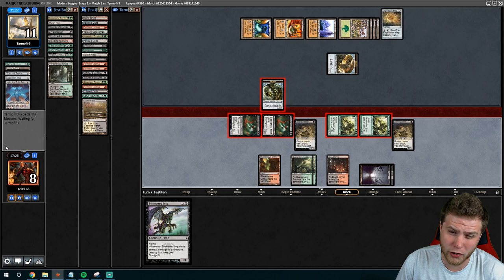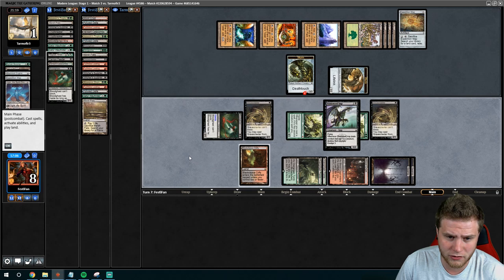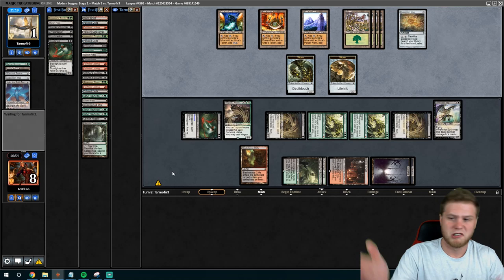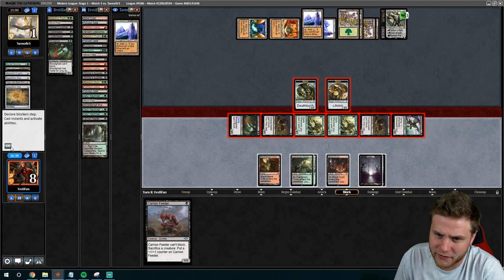Do we want Hogak? If they have another Ugin we're just in trouble. If they have just Ulamog we can beat that — but we want another blocker, plain and simple. So we're going to go like this — now we'll have two blockers. There are draws that lose us this game now, even though we kind of started off insanely. Karn — that doesn't do it. That's cute and all, but it ain't enough. Draw a card — Carian Feeder. We're just going to right-click attack all. Boom! Glowgak strikes again — because with lifelink they're still taking enough. Games two and three.